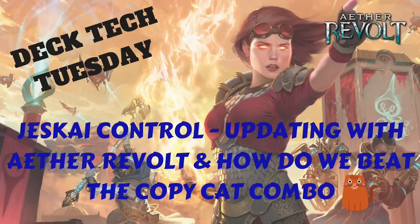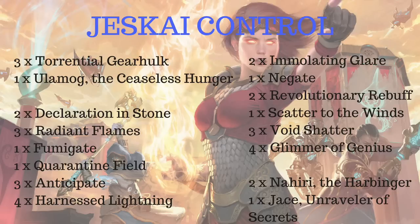Let's have a look at my Jeskai Control deck as it is at the moment. We have three Torrential Gearhulks, one Ulamog the Ceaseless Hunger. Then we've got Declaration in Stone, Radiant Flames, Fumigate, Quarantine Fields, some Anticipates, Harness Lightnings, Immolating Glare, Negate, Radiant Buffs, Scatter to the Winds, Void Shatter, Glimmer of Genius, and the Planeswalkers — a couple of Nahiri and Jace.